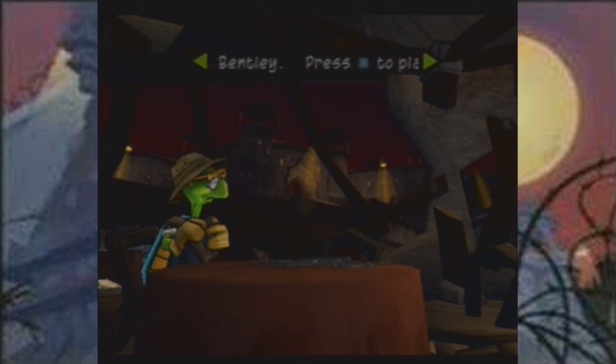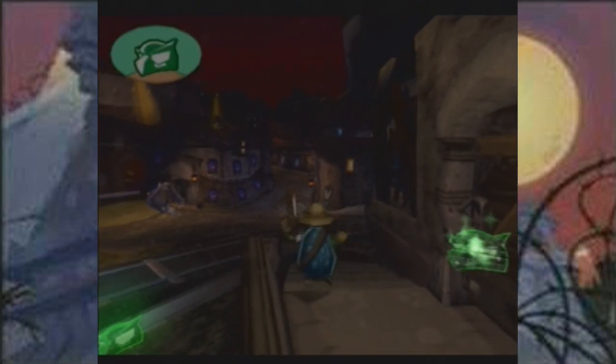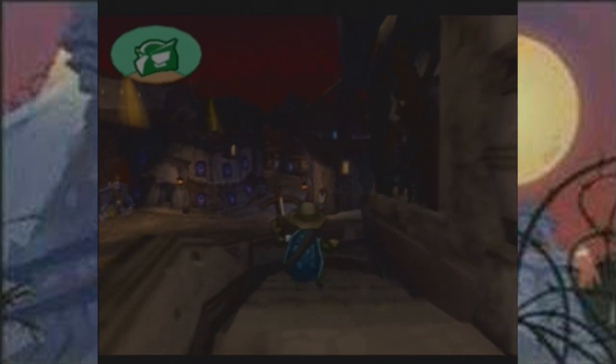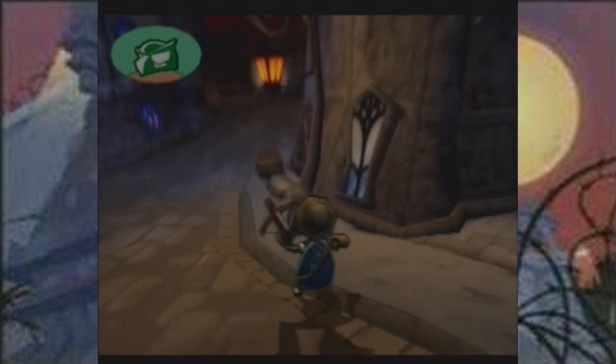Hello there, Megakrange here, welcome back to Sly 2. In the last episode we became Bentley - well, we didn't become him, we had to play as him because our friends are captured and we have to save them. It was kind of a short episode but it was an opening episode. Anyway, in this episode we are gonna go ahead and do stuff.